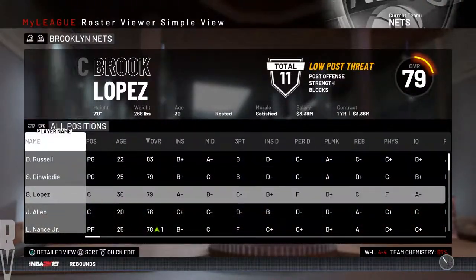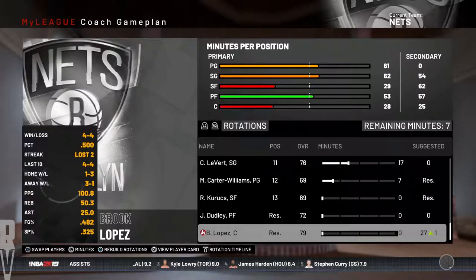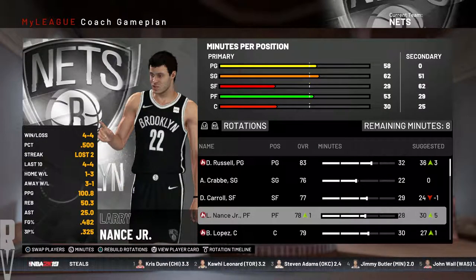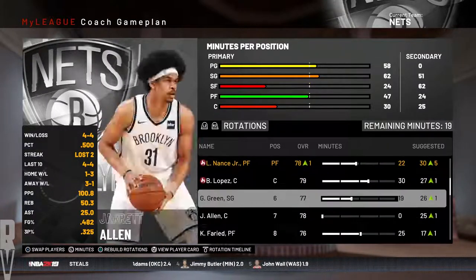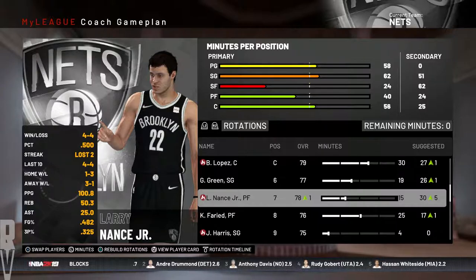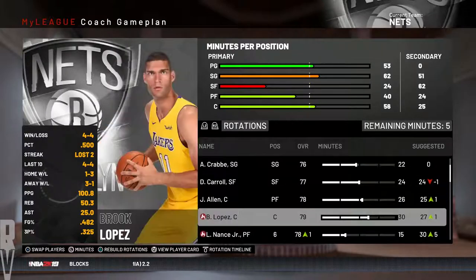We're going to fix the minutes here and move things around. I'm happy to have Brook Lopez back — I'm actually a Brook Lopez fan and this helps things. We're going to play Brook around 30 minutes. We're going to cut Ed Davis's minutes a little bit and put Jared Allen in there around 25 minutes. Larry Nance is going to be my sixth man. Carl Williams, we're going to play at least a few minutes. All right, let's organize this thing.